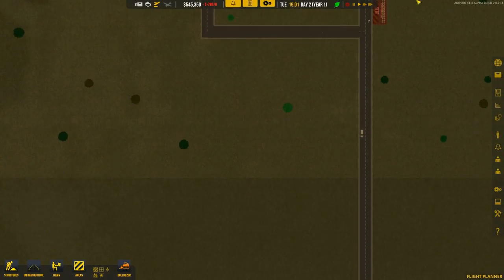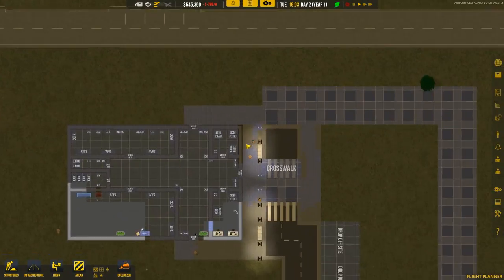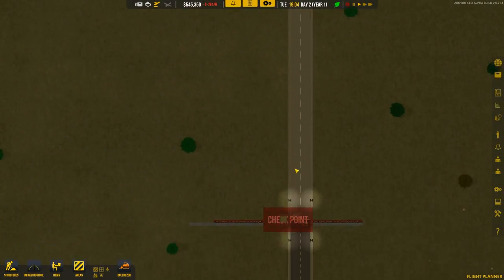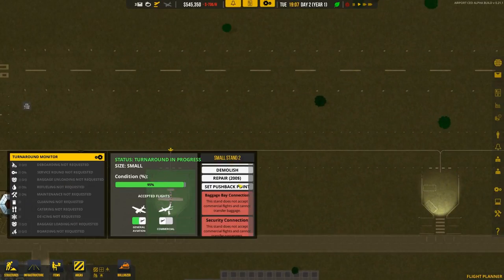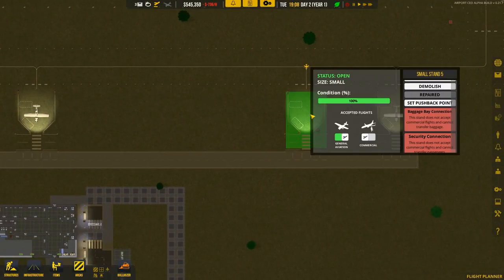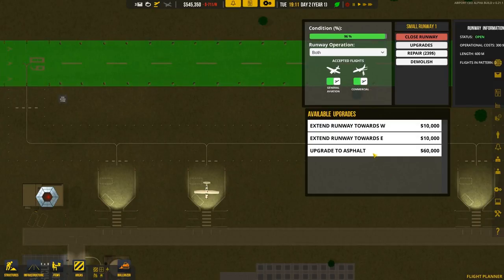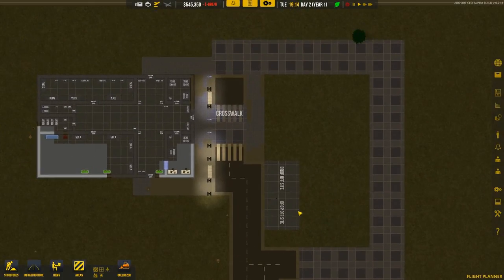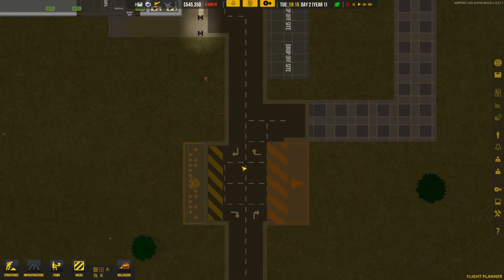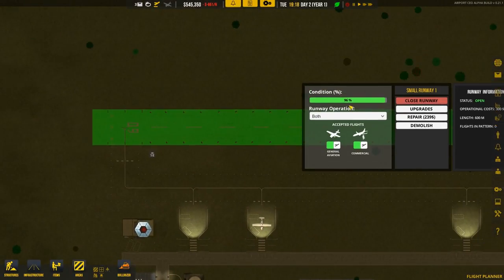I don't know if the fuel delivery will work when we demolished the freaking checkpoint. I think that if we upgrade the runway it's going to close it, and we'll have to completely rebuild everything, which kinda sucks. But it's only logical. I just wasn't expecting the condition of the runway to deteriorate so fast.